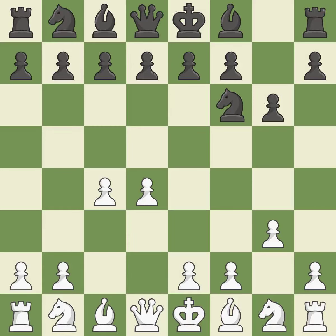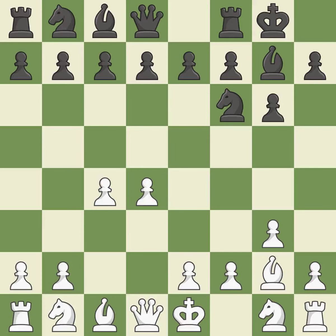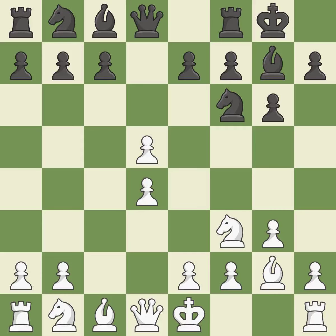The light-squared bishop is getting ready to be fianchettoed on g2, where it will be positioned on the long diagonal. Fianchetto move Bg7 places the bishop on the long diagonal. Fianchetto move Bg2 places the bishop on the long diagonal. Castling gets the king out of the center and activates the rook. This develops a knight from its starting square, activating it. This uses a pawn to attack the center while vying for position — this exchange is fair.